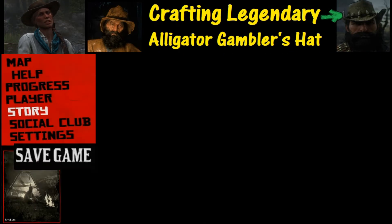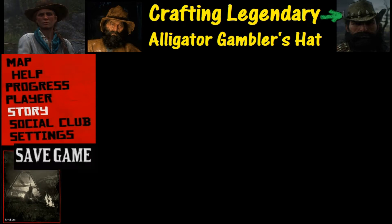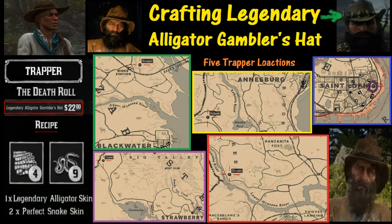For these snake pelts, I would highly recommend saving your game after you get a perfect pelt, just in case something happens — you would hate to lose it before you get to sell it to a trapper. Speaking of trappers, there are five different trapper locations that you can visit throughout the game, and which one you choose is up to you.